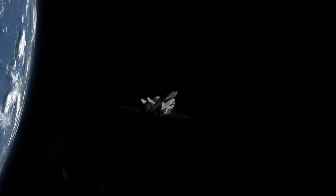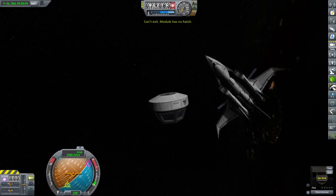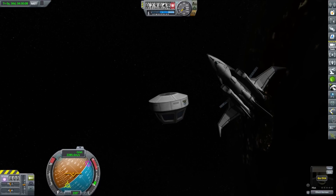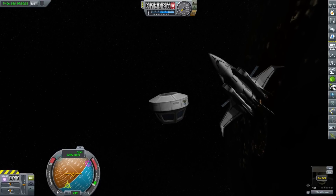Our first stranded Kerbal was Elok Kerman, who was apparently left inside an observation cupola — a part that comes with USI life support. What is really interesting about that part is that it has no hatch, so there is no way for Elok to leave his prison.